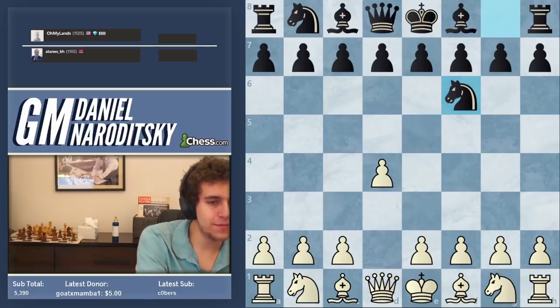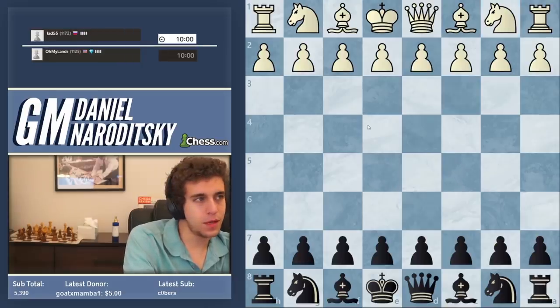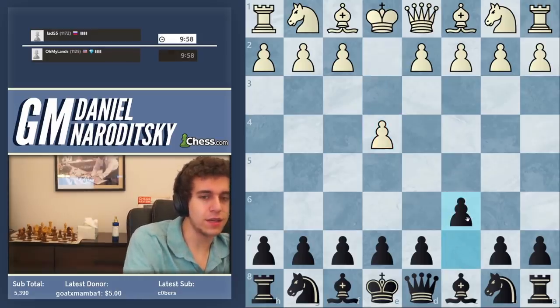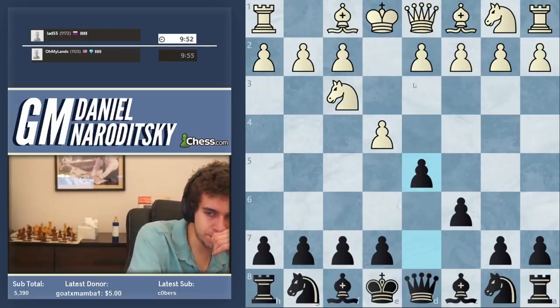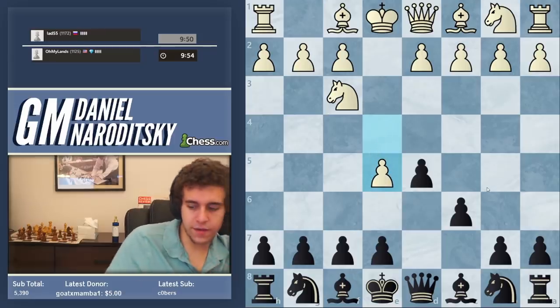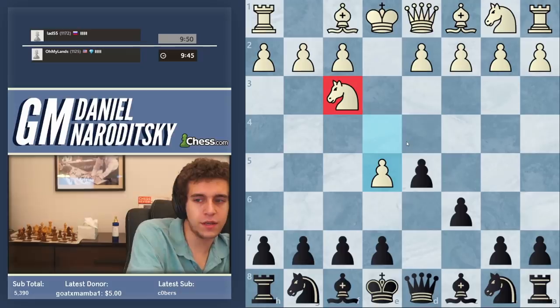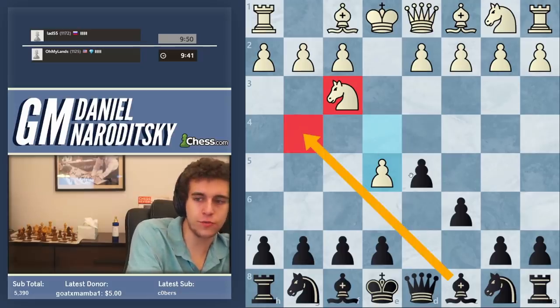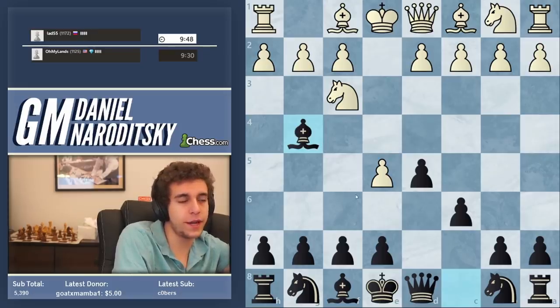I'm tempted to do one more - this is the actual last one because I've got to sleep before my commentary. We got lad55, a Russian player - now we're getting serious. Let's go for the Karo-Kann. Knight f3 this time - d5 doesn't change what we do. E5 - so this is possible. Because he's played the knight to f3, he's given us the extra option of bringing the bishop out to g4, which is generally not possible because the queen controls that square. Bishop g4 seems like a great improvement even to bishop f5.